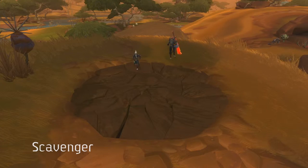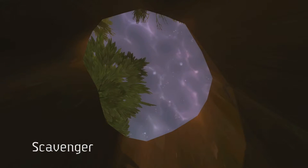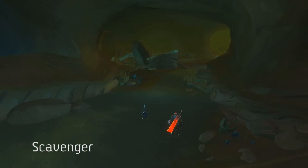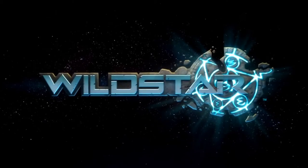Secret Doors are the bread and butter missions for the Explorer. You can find ancient catacombs, secret labs, or even an entire tunnel network spanning the overall zone. And you have to remember, this is only one of our four paths.